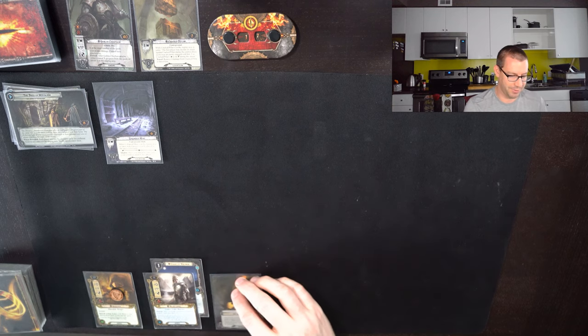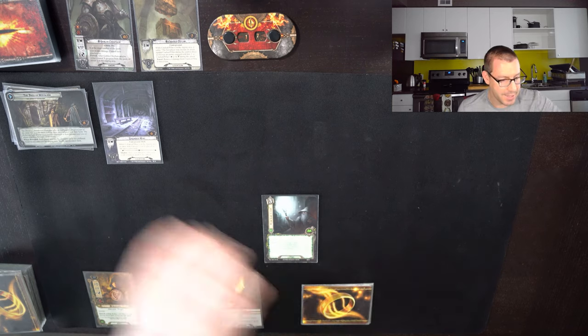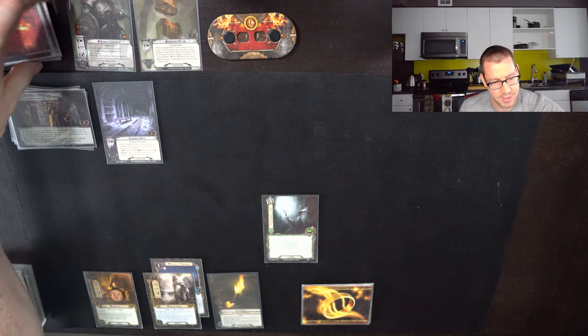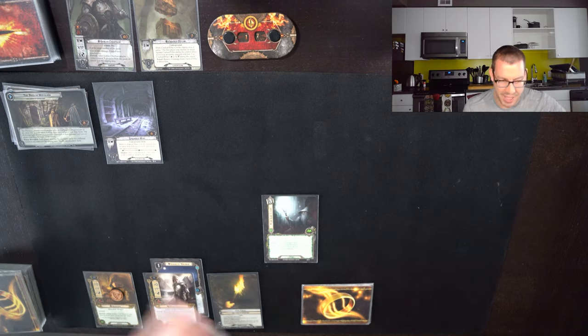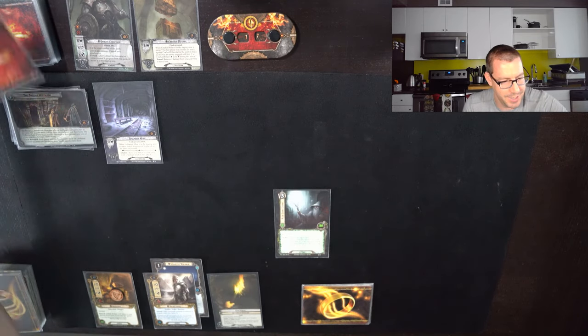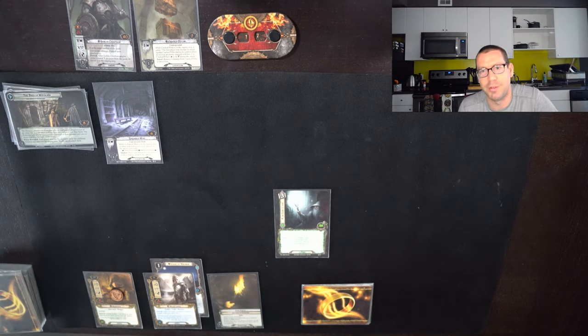First things first, Light of Alinor — this Cave Torch is on Glorfindel. And I'm going to play Risk Some Light for free, just to make sure I'm well set up for the first couple of turns. There are a few enemies in here that I don't want to deal with. Looks like it's locations all the way down — Goblin Tunnels, Goblin Tunnels, Branching Paths. I can put one of those on the bottom of the deck. Let's do Goblin Tunnels, Branching Paths, and put the last Goblin Tunnels at the bottom.